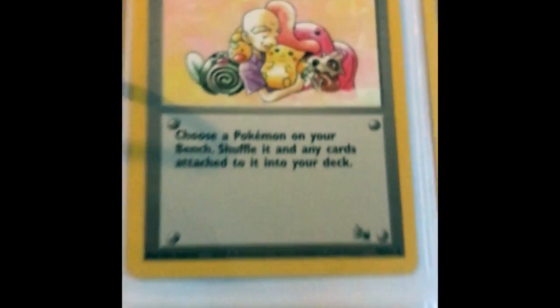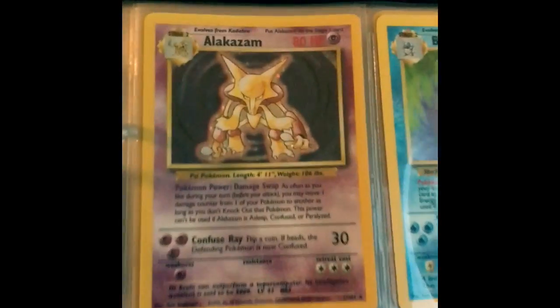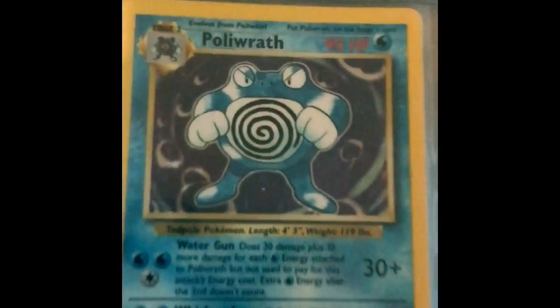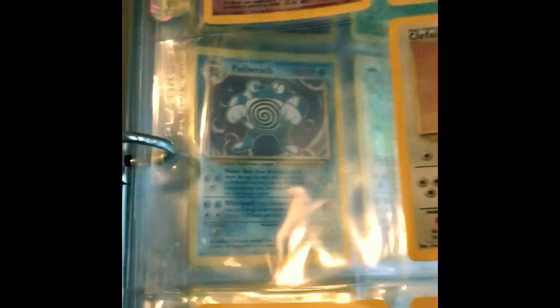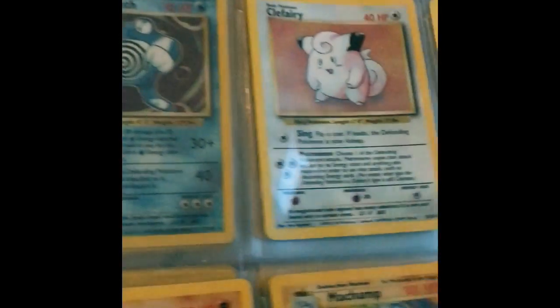For anybody that hasn't seen the remastered anime series, they pretty much remastered the video game and it's a lot better now. Here we have the base set holos: Alakazam, Blastoise, Chansey - and this is where the Charizard would be, so I am on the hunt for one of those in good condition.